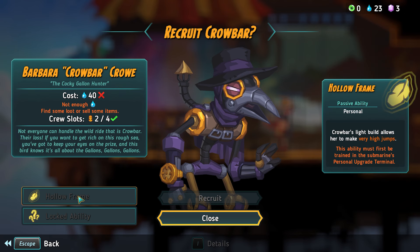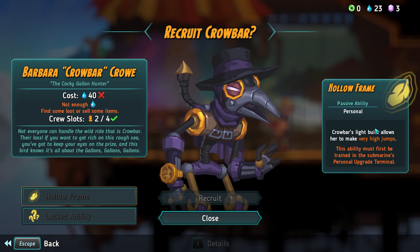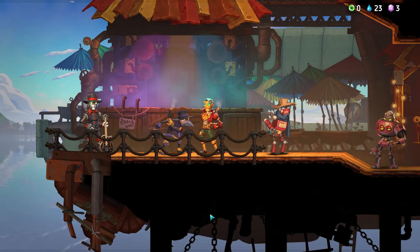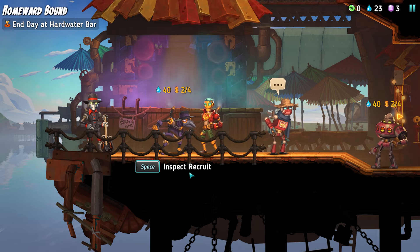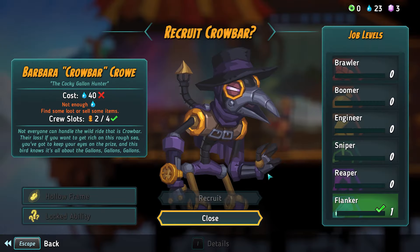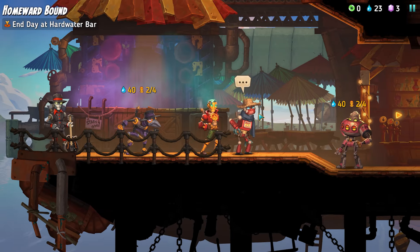Hollow frame — they can jump high. Must first be trained in the submarine's personal upgrade terminal, which I don't think we have yet. A locked ability. What were their stats? They're a flanker — okay, that's a different class. We don't know what that involves yet. Maybe like a rogue type? Attack from behind sort of thing?